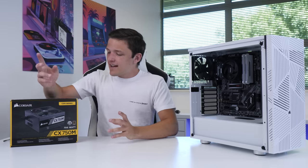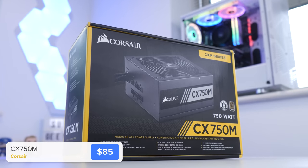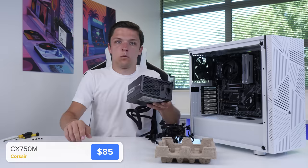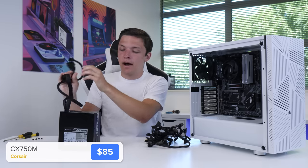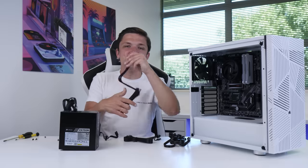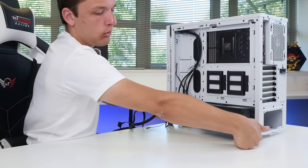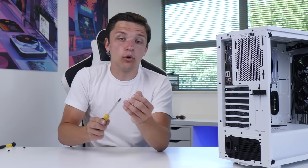Next up we've got our power supply, and this is from Corsair — their CX750M. I've used this unit loads and loads of times. Because it's semi-modular, we've already got our motherboard and CPU power cable pre-installed, which means we just need to pop in one SATA power harness and one PCIe power cable. We're simply going to slide the power supply in fan-facing downwards, which is going to pull in fresh air from under the case, and secure it into the back of the chassis.